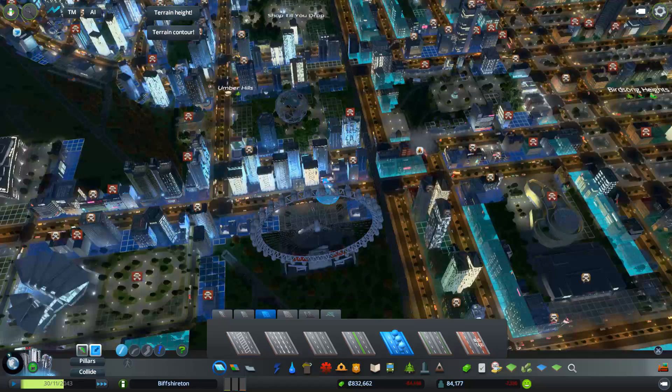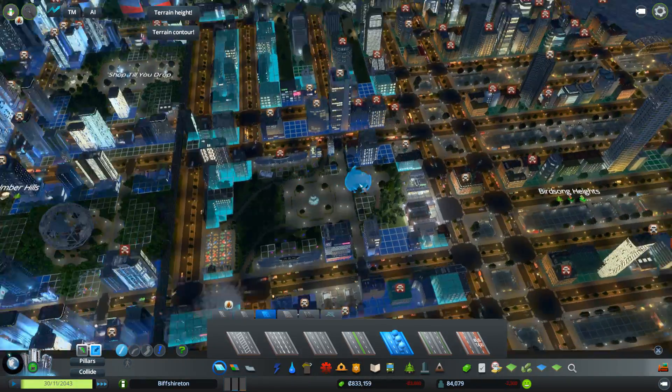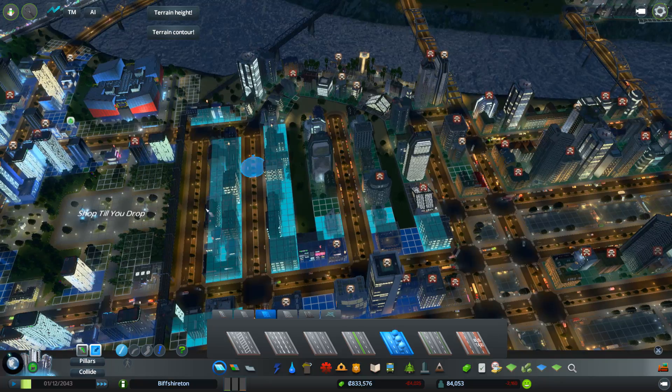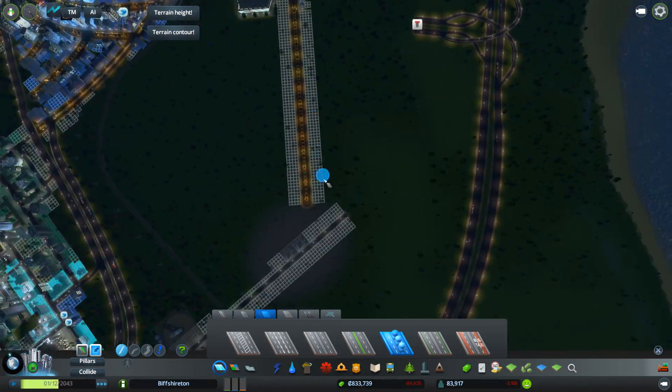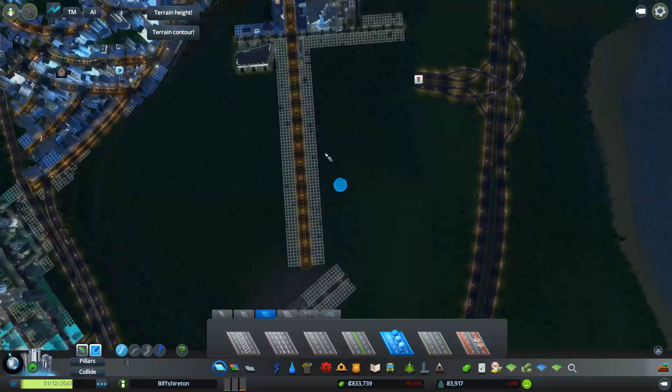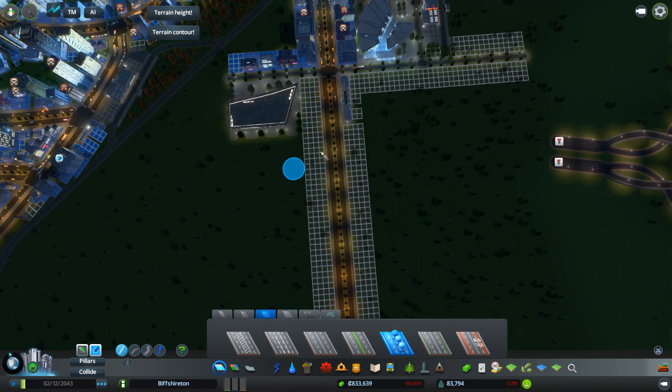So we've got a nice wide avenue coming down there. In fact, we could do a similar thing to this — just have people built off the side of these avenues, maybe, and fill that in. I think that'll be fine. We haven't got many sort of square areas, have we? So we could do something like that.